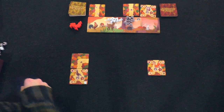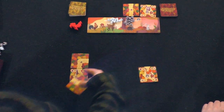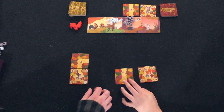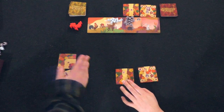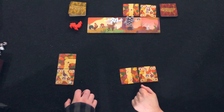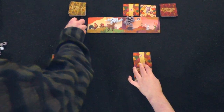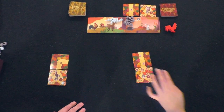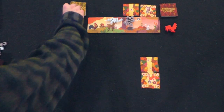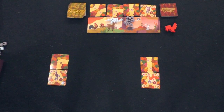I'm going to take the worm path. You can rotate your animals — it's up to you how you want to do it. We're making a four by four grid here. Does that mean I get the rooster? It does mean you get the rooster. Now these refill, and you get to take the first turn for the next round.